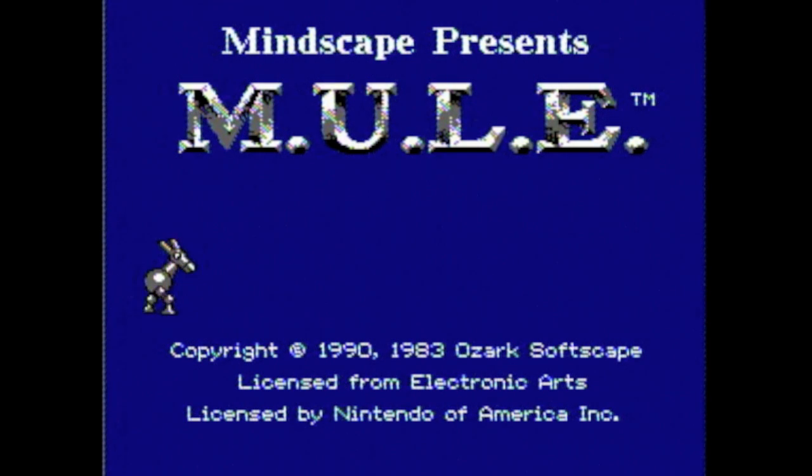In Mule, you and three other people are selected to colonize a planet. You do this by selecting plots of land, building on them, and harvesting or mining different resources. This is achieved with the help of a robot called a Mule. So this is basically a board game about economics — a subject which, let's face it, isn't that exciting. However, it's done with Ozark Softscape's trademark lighthearted attitude, and the game that results is ingenious.